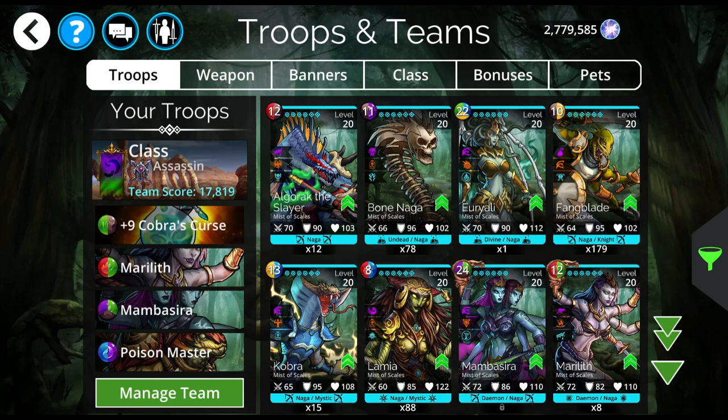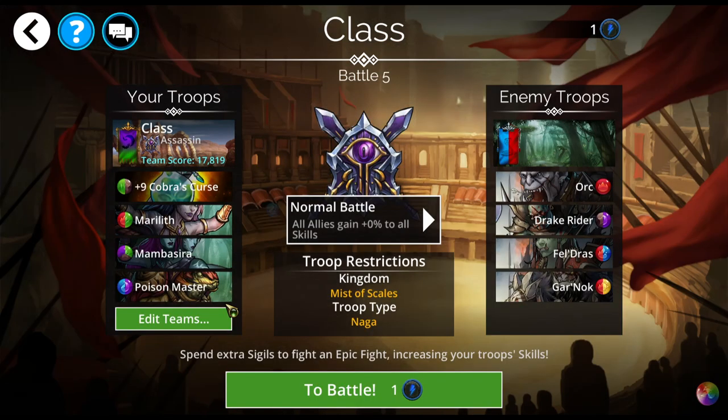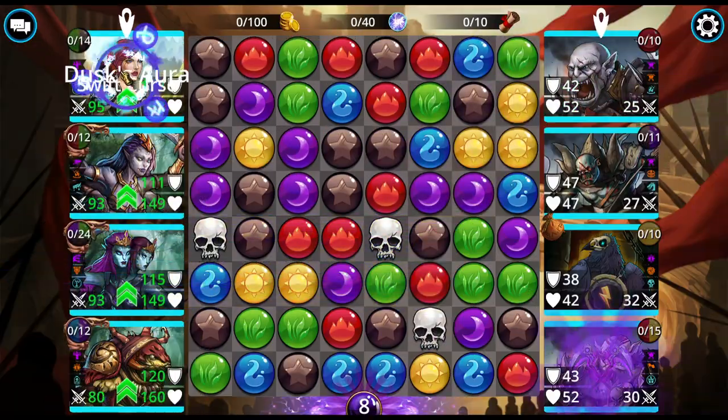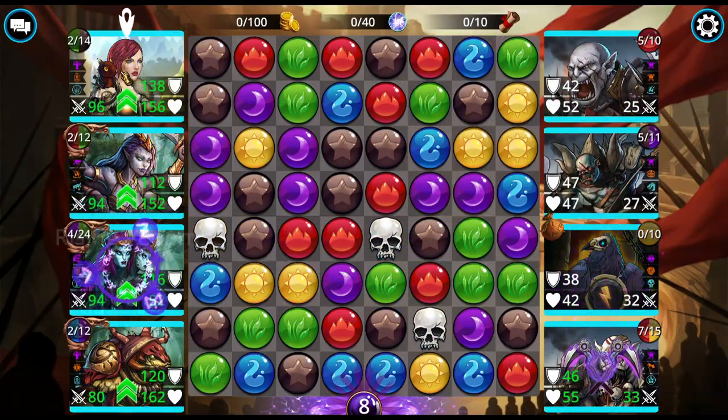I'm putting everything damage-wise onto Mamba and Cobra's Curse, but it's going to loop nicely. Of course you can switch this up — you can throw Cobra in there, just change the banner if you do. Cobra's Curse is in the Soul Forge right now. If you don't have it, you can use anything else you want — just don't mana block anything. You could use Dancing Daggers, Mountain Crusher, just whatever is appealing to you at the time.